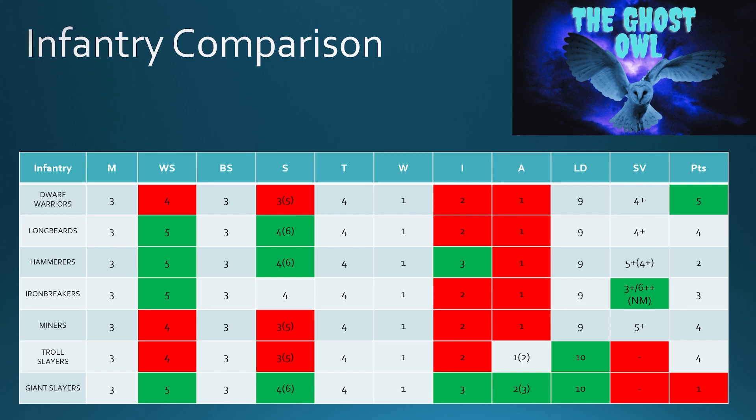When you look at the Hammerers as an output unit, they're pretty good. The only thing really competing with the Hammerers in terms of output is the Giant Slayers. But the Giant Slayers are pretty expensive — they sit at number one in points. Hammerers are not cheap either, but the Giant Slayers sit at the top in points and high output because they can get to 3 attacks with that additional hand weapon.